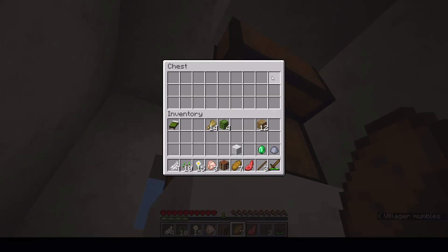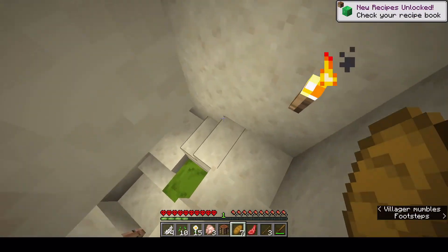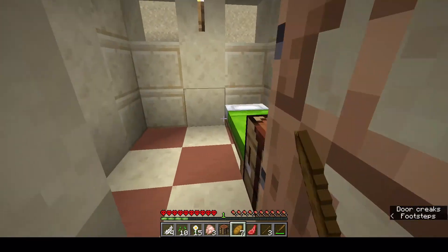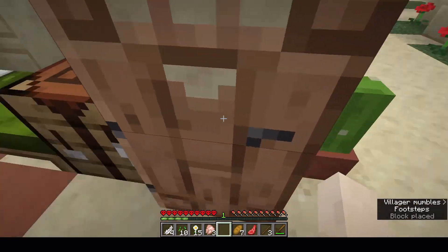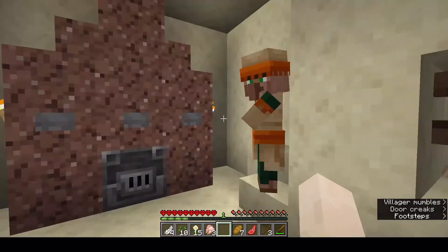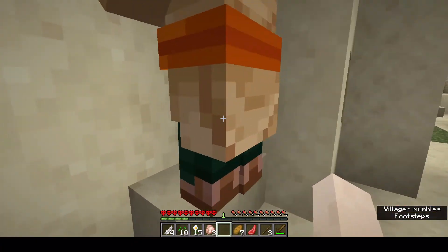Meaning we might be able to trade. What's in this house? Oh, I'm bad. What's in this? Oh nice, we got a blast furnace — it's super good.